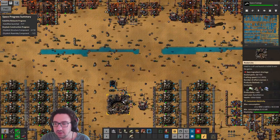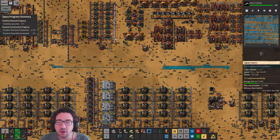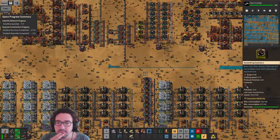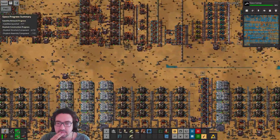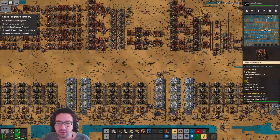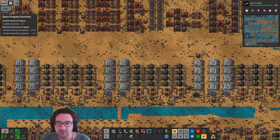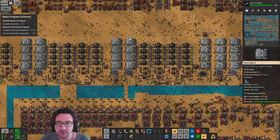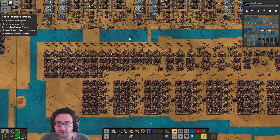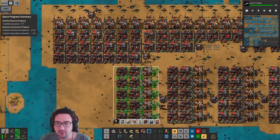How's this going? Rocket control units are again the issue. We also need to set up something with speed modules. Let's first set up some steel smelting and then set up a bit of this for the modules. I want to go one more lane down.